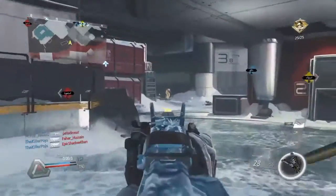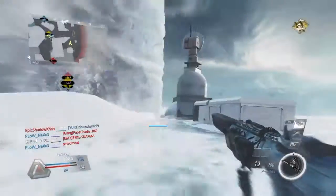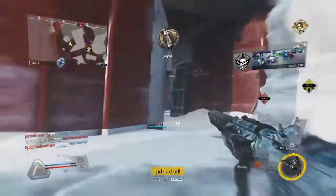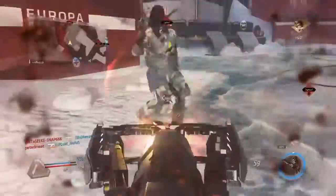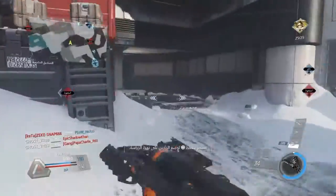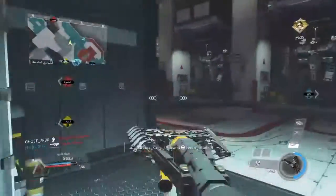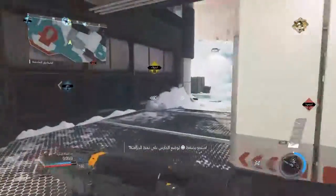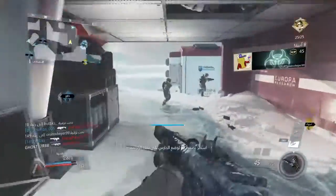Securing Bravo. Your wardens are on standby. Coordinates received, five seconds to target. Securing B. Negating targets. Securing B. You're needed at A. Stage are closed. Bravo secure.